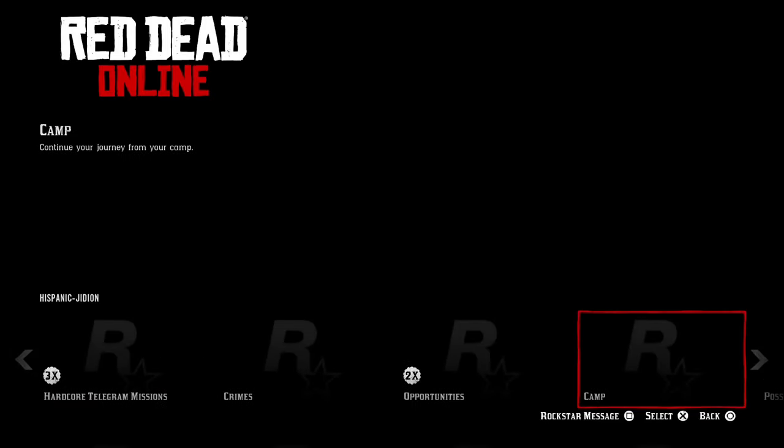Now go to online options and go to your camp, and select it to spawn there.